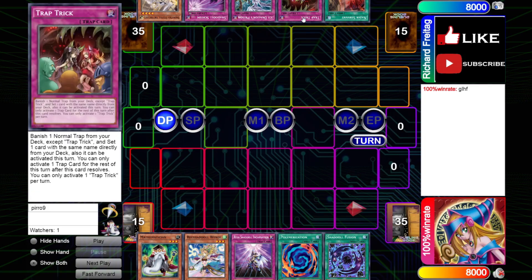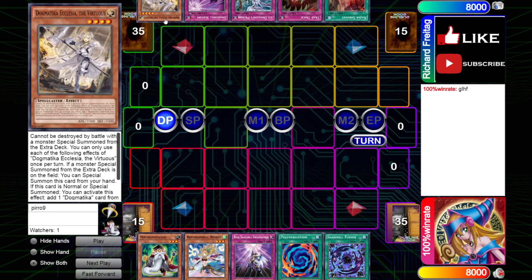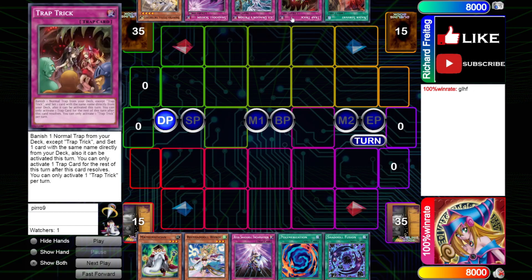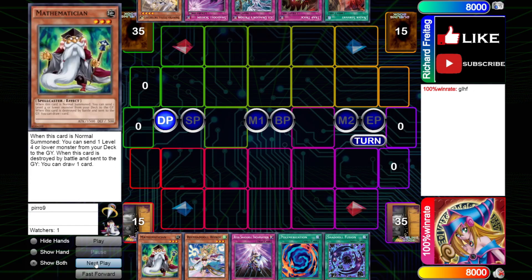Opponent's opening hand is Nadir Servant, Trapdrick, IDP, Shadal Schism, and Dogmatica Ecclesia. So he's on some kind of Dogmatica something build — you can't really tell yet. It could be like Dogmatica Eldlich or anything really at this point.